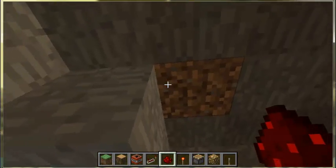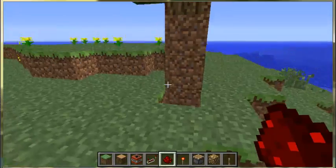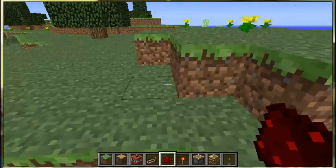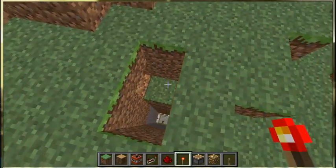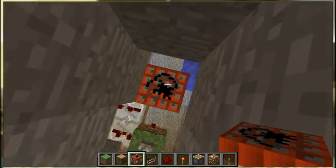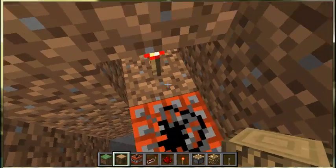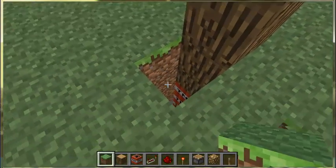Then you would want to dig up here by the side. These are the two blocks, here and here — one block underneath the surface. You want to place your redstone torch and fill the TNT up as many as you want, all the way until here. Do not put one TNT here or you'll set off everything. So one, two, three, four. And cover it up.